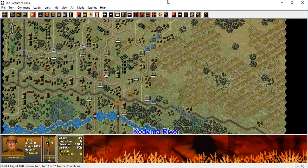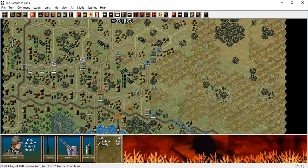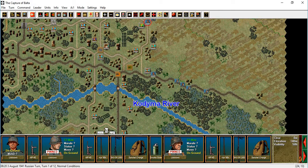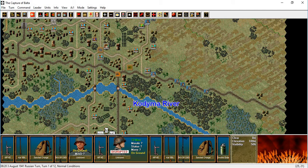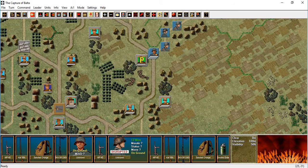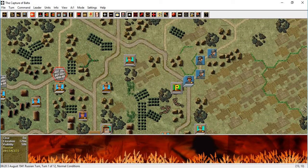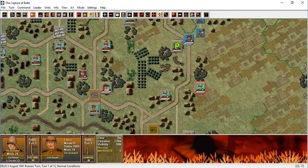Soviets, German infantry coming from two directions at first along here — looks like all infantry so far. We've got various types of Soviet defenses here: obstacles, improved positions. And a field gun.